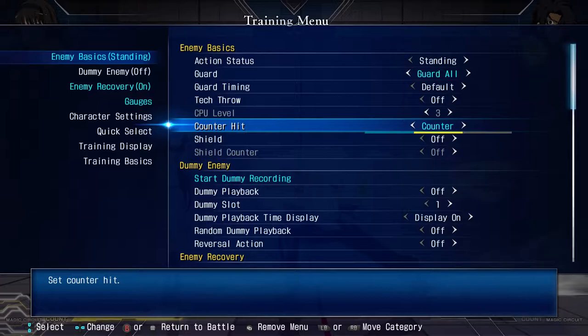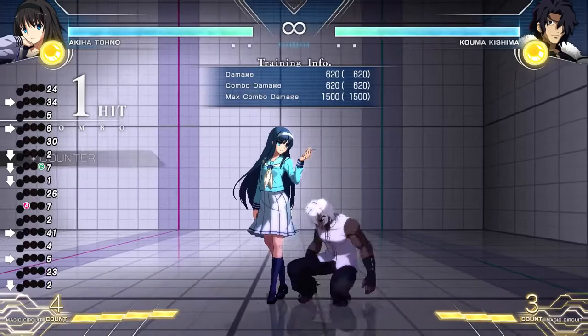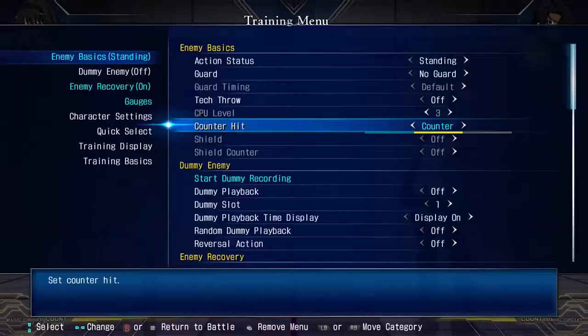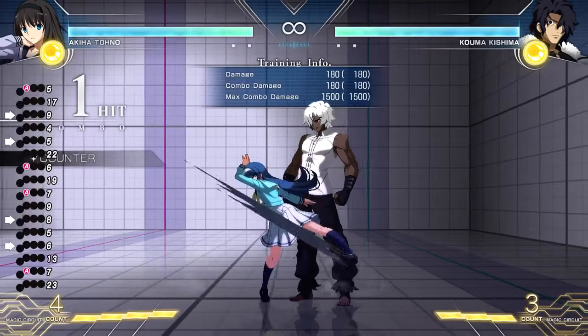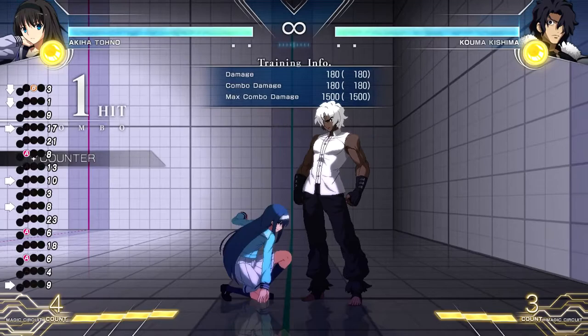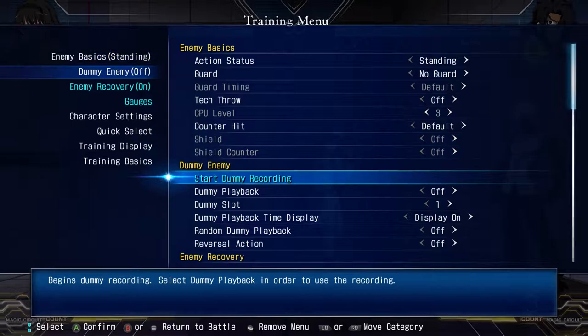Counter hit: self-explanatory. You turn on counter hit and they get hit — and it's a counter hit. This way you can test counter hit combos. Counter hit random: what this does is let you practice counter hit confirms. You can see on the left side underneath my inputs — it randomly counter hits, you never know when it's going to. That's one of the more useful aspects in the enemy basics area.